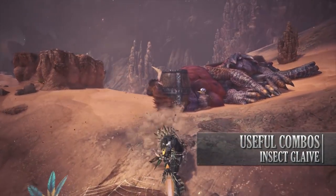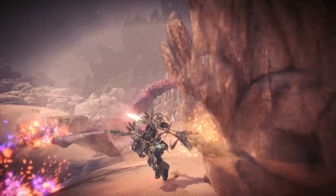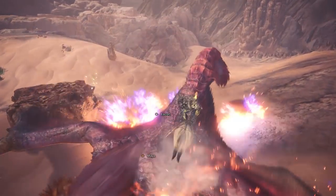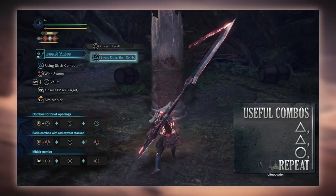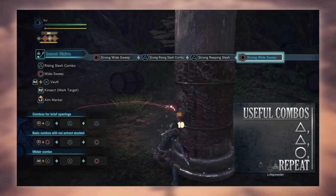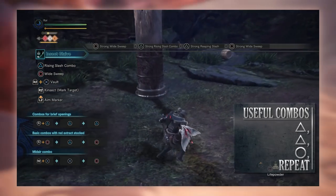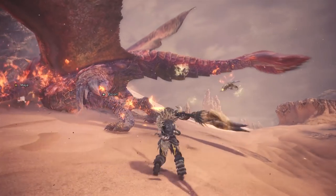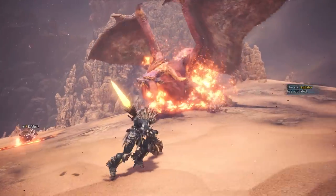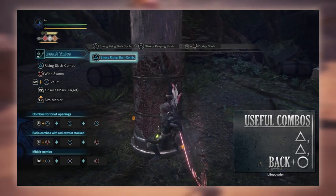Moving to useful combos — these assume you have red extract. The basic bread-and-butter infinite combo is: triangle, triangle, circle, then rinse and repeat. As you see your hunter perform the Strong Rising Slash combo, press triangle once more, then after the next two hits press circle, and repeat. A variation is the dodge slash combo: triangle for the Strong Rising Slash, then triangle for the Strong Reaping Slash, then back and circle to Dodge Slash and reposition — usable any time the monster moves or you find yourself out of position.